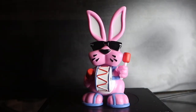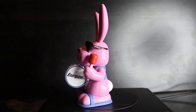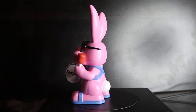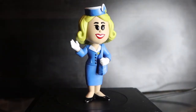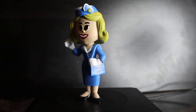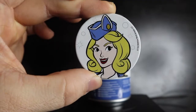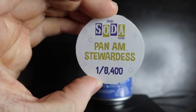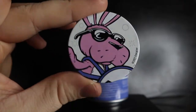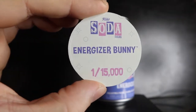They're both common figures. Looking at the Energizer Bunny first — really cool, such an interesting soda, so different from any other soda we've seen. Then the Pan Am Stewardess — not too bad, looks better than I thought it was going to. The Pan Am Stewardess pog is limited to one out of 8,400 pieces, and the Energizer Bunny is one out of 15,000 pieces.